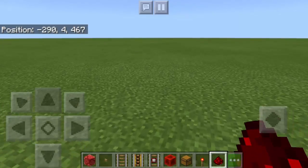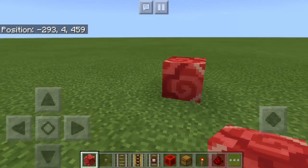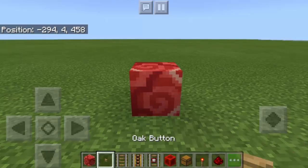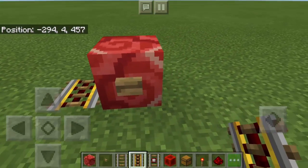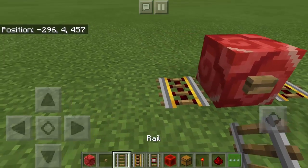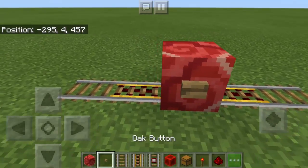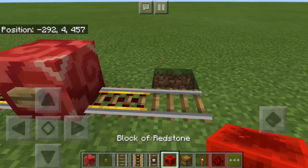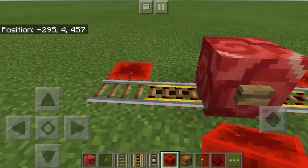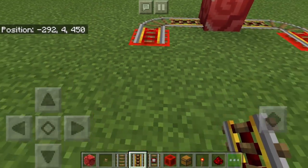So first what we're going to do is to place the Red Glazed Terracotta Block on the ground and put the button right here. And then Powered Rails on the left side and on the right side and also another rail this way. Then we're gonna put the Block of Redstone there, and on top we're gonna put a Powered Rail.